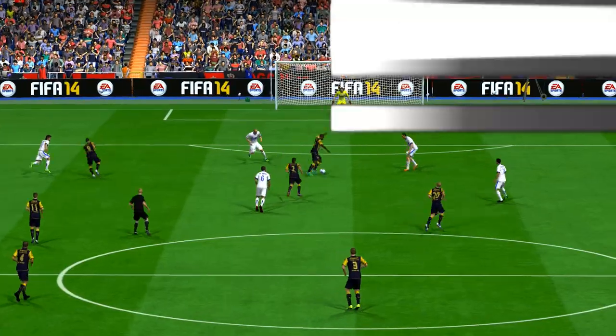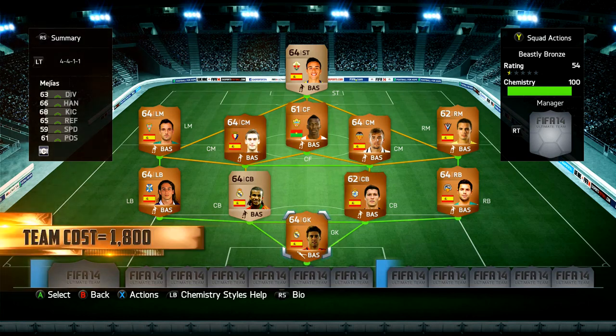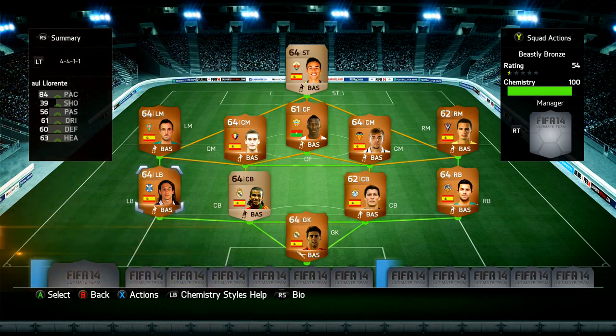Moving into the team now - as I explained, 4-4-1-1 was the formation. Unfortunately we couldn't get a full Liga BBVA side, but I don't think that really matters. We've dropped a few Adelante players in here, and for the price this team costs - which will come up on screen now - it is ridiculously cheap, there's no reason not to create it. In goal we have Majes, left center back we have Derrick, left back is Llorente, right center back is Rumen.